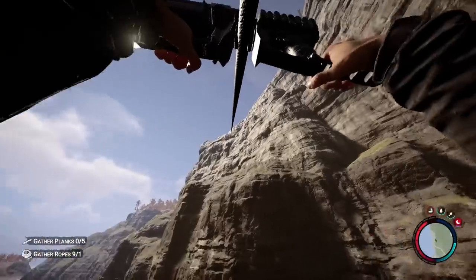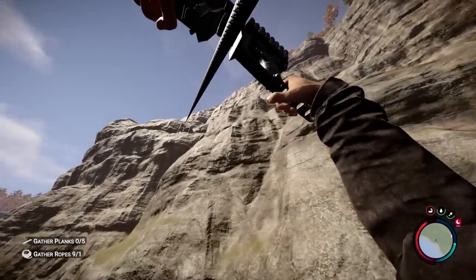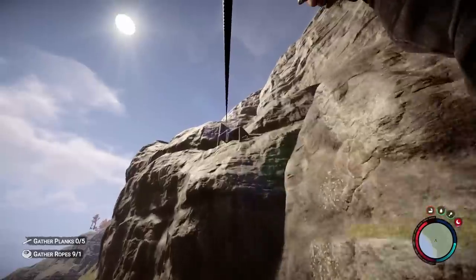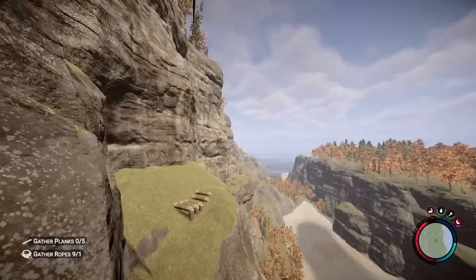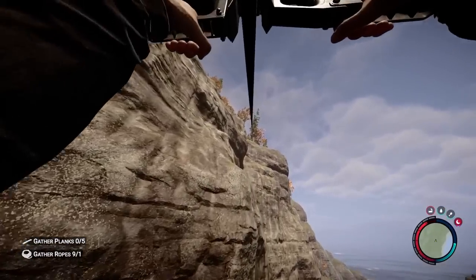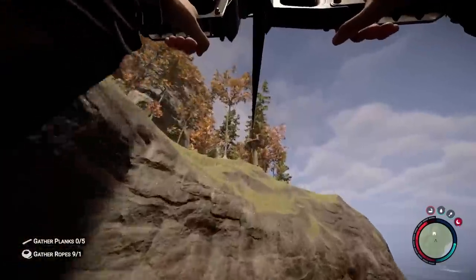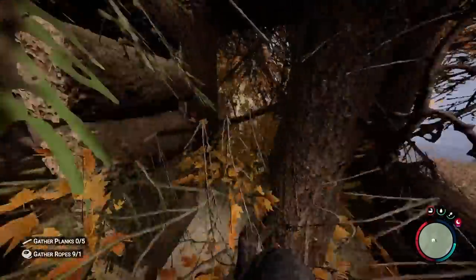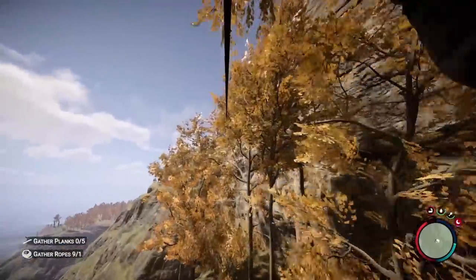Now we're getting to one of the most exciting parts, which was trying to scale this mountain. It took me at least an hour to figure out the engineering behind this one, but I eventually got a path figured out that was reasonable — with only one normal platform and all the rest with tree platforms. I tried to use tree platforms as much as possible when making this zipline fast travel network.